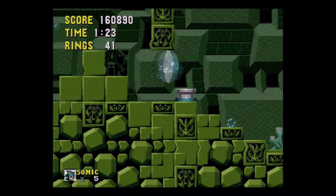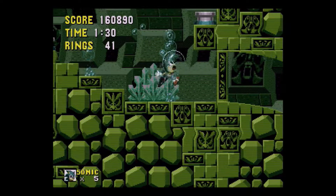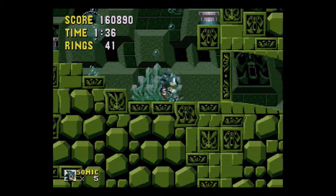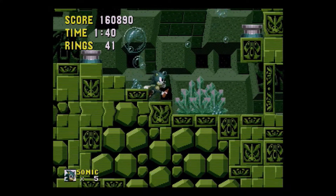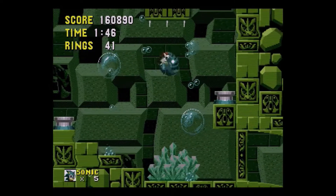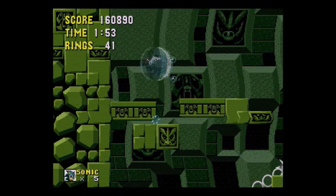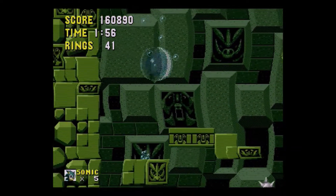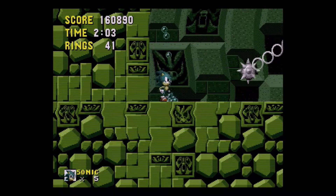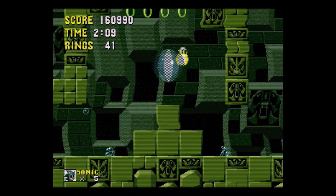Gotta be careful of those platforms - they rise up. If you stay on them too long, you'll more than likely get crushed and sandwiched by it into the spike. Those are air bubbles and you're gonna need them. Because if you noticed, since we've been underwater this long, there's a little chiming that happens every second or so. That is a timer for how much air you have left - how much time you have left to breathe. You have about 10 seconds, and when you get to five, you better get out of the water.